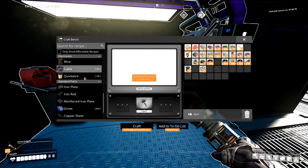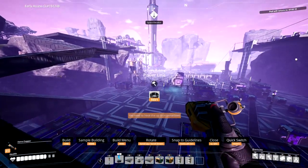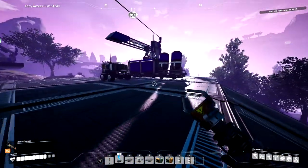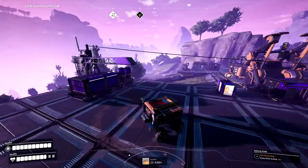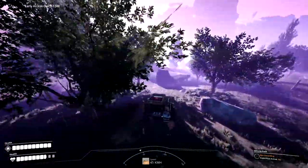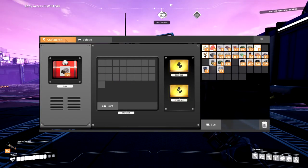We got steel beams, which require steel ingots. This is going to be interesting because I need coal for it first. There's one over there — we're going to do that, and then we're going to power that. Oh yeah, it goes this way? That's so cool! This is so cool, I like this. Can I e-brake? Drifting! Okay, so that's the fuel — that's what's in it.